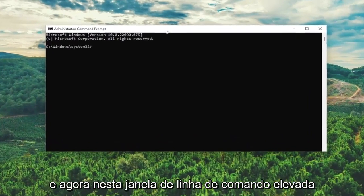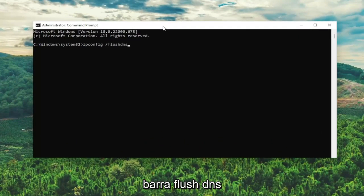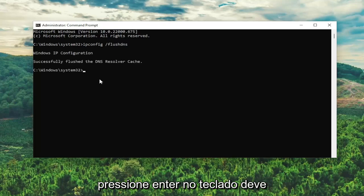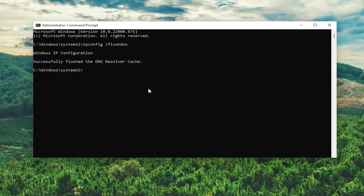Now, into this elevated command line window, type in ipconfig space forward slash flushdns. Flush DNS should all be one word attached to that forward slash out front. Hit Enter on the keyboard, and it should come back with: Windows IP Configuration — Successfully flushed the DNS resolver cache.